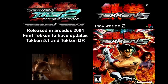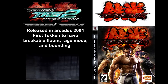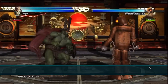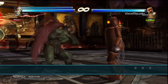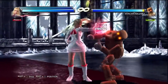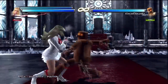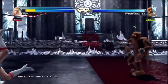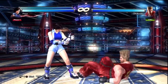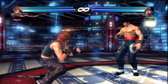Tekken is a 3D fighting game, so moving forward and backward aren't your only options. You can also move along the third dimension with a movement option called sidestepping. To sidestep away from the camera, tap up once; to sidestep towards the camera, tap down once. Sidestepping is typically used to dodge incoming linear attacks to gain an advantage. Not all attacks are sidesteppable — in fact, some are designed to stop you from sidestepping, while others are so vulnerable that you'll get your opponent's back. Most players refer to sidestepping in terms of left or right.